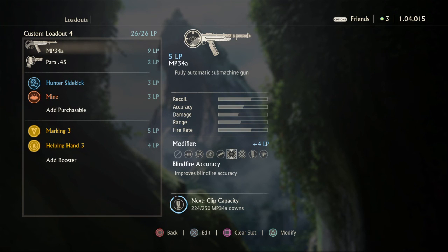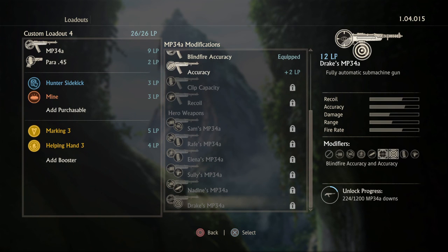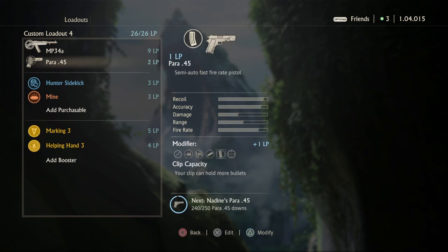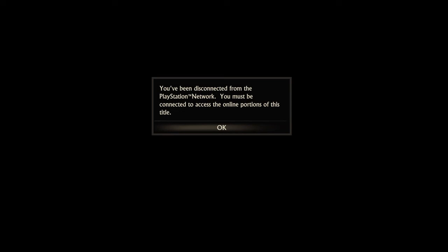Keep in mind that once you have Drake's MP-34A, it will cost 12 LP, so you won't actually have enough LP to also fit in Marking 3, Helping Hand 3, Mine, and Hunter — plus the Extended Mag on the Para. You'll have to think about that. Maybe you don't want the Hunter and you pick something else. I got disconnected — well, that's a shame — but you guys get my point.